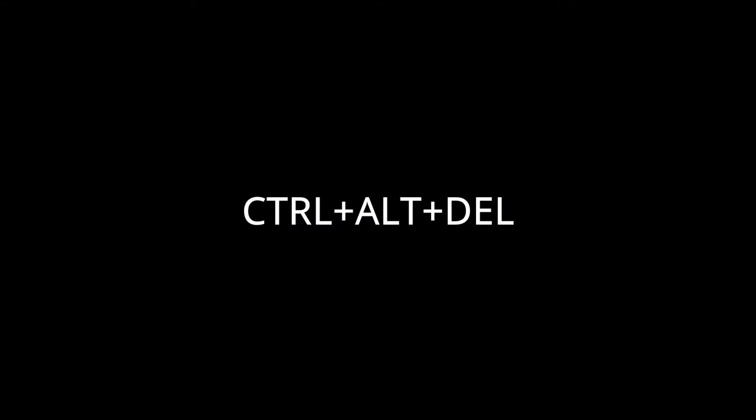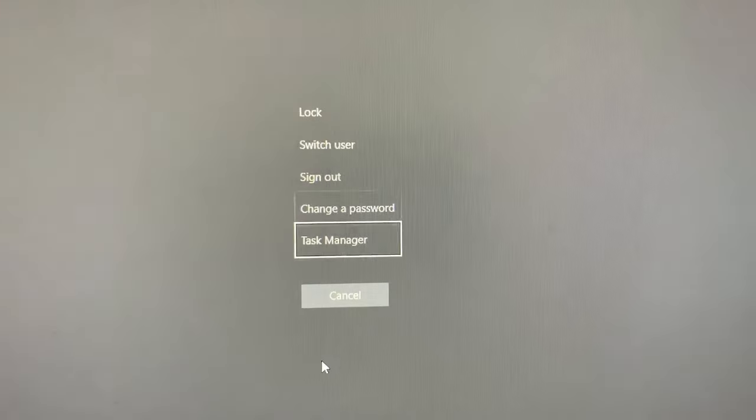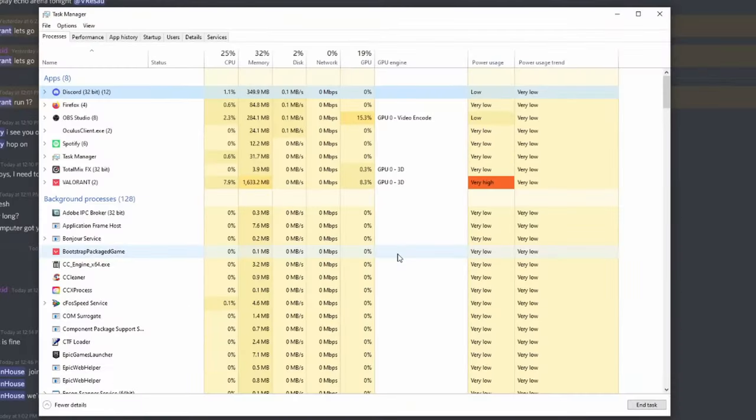Press Ctrl Alt Delete on your keyboard. With your arrow keys, navigate down to Task Manager and press Enter. You can use your arrow keys and tab to navigate the Task Manager.